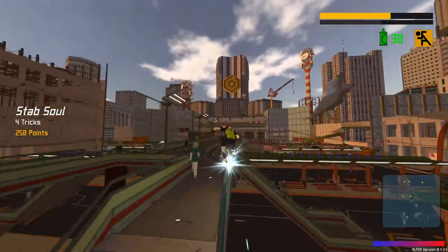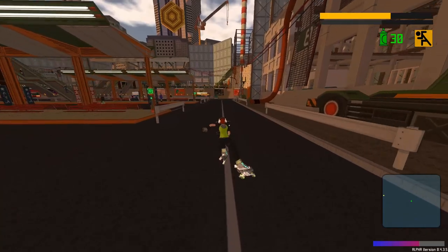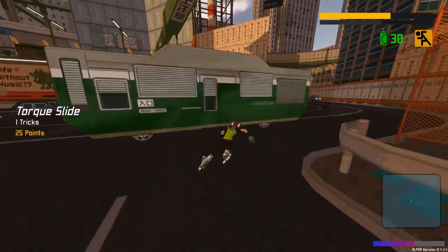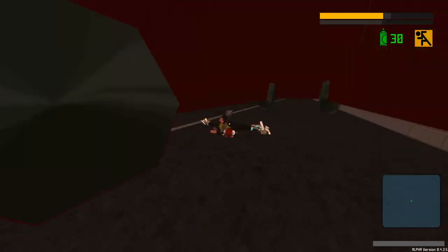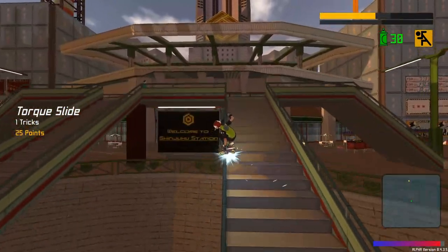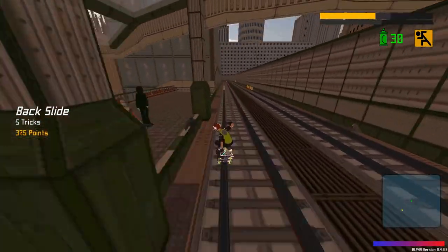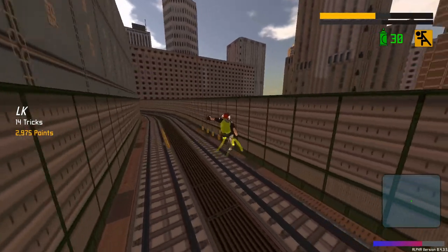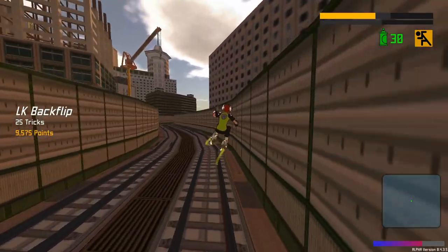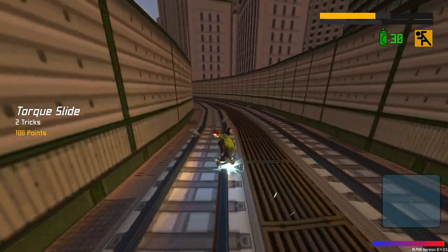Oh wait, you can do tricks and stuff — yeah, I remember! I thought that was a little quarter pipe. I think you can do crazy air tricks on the slopes. And we go back up here — let's hope I can wall ride that. Nice.